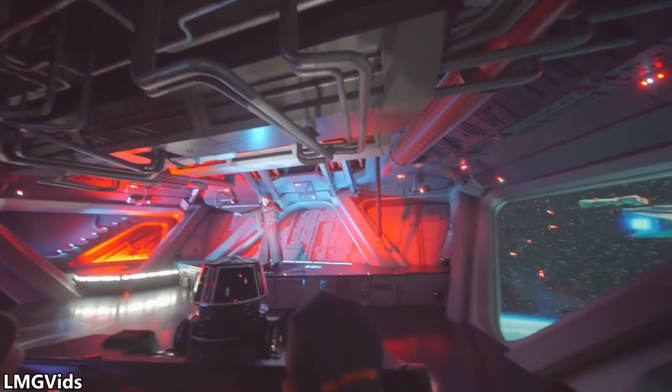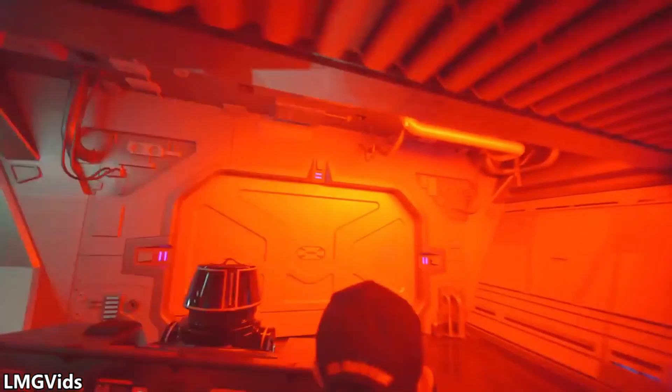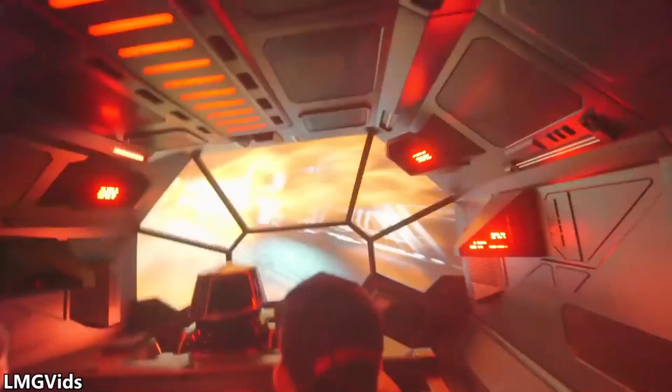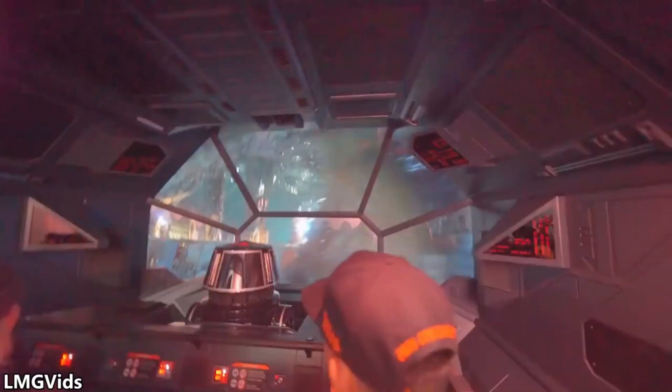Kylo Ren pulls you with the force, but the walls break behind him and the roof falls on him. You are then rushed into escape pods. You get dropped — it's not a huge drop, but it feels big from the projections. The projections go way farther than you're actually going, and it feels super big. It's a very similar ride shaft to the one in the Tower of Terror. You fly safely home — well, you don't really. You crash on the landing pad, and the ride is over.